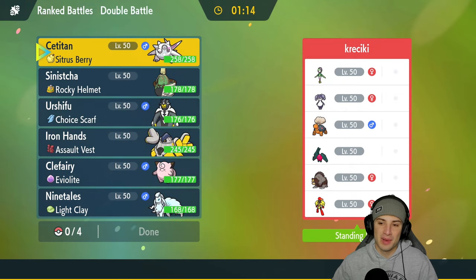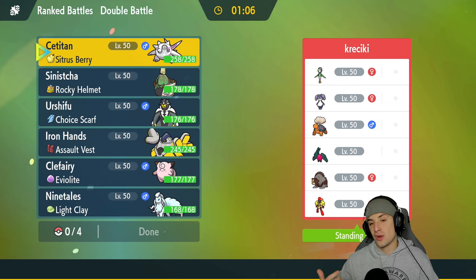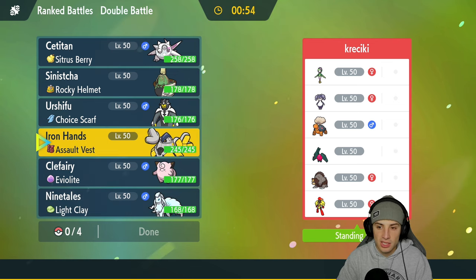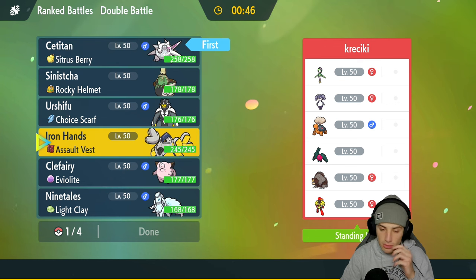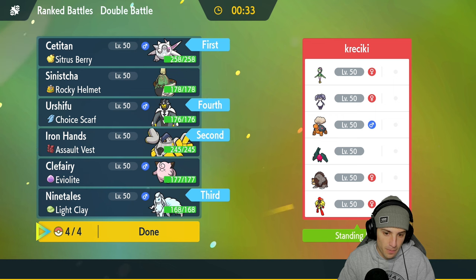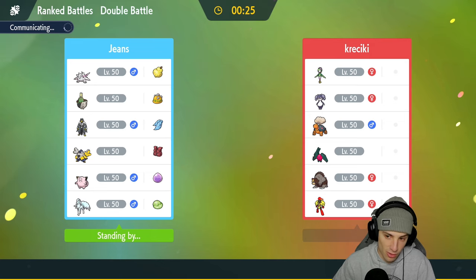Final match coming up against a strong team with a lot of combos - they've got Torkoal, Lilligant, Indeedee, Armarouge, Shroomish, Ursaluna, and Regidrago. I definitely want to bring Ninetales because I'm not trying to deal with Torkoal-Lilligant sun. I'll lead Sea Titan here with Iron Hands instead of Clefairy - if they lead Lilligant and Torkoal I can just Fake Out the Torkoal, set up Belly Drum, then hard swap to Ninetales to get the Slush Rush boost. In the back I'll bring Ninetales and Urshifu.